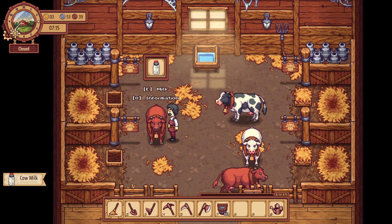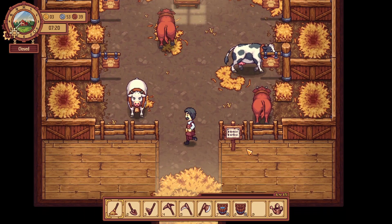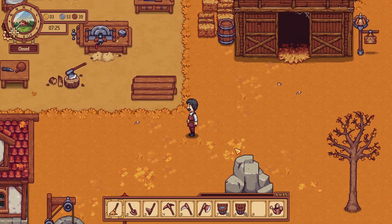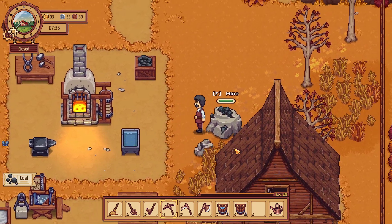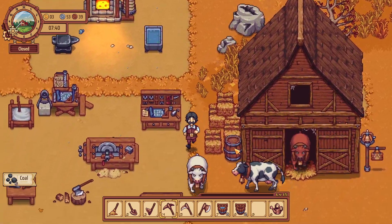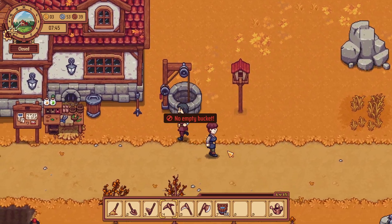I'm gonna cull some of the chicken. Then we'll open shop - everyone else is good, we're good in here. I had to ring the bell. Actually, some of those cows might almost be ready to be culled - I believe that's the right term, like culling a herd where you take a couple out. We still got a little bit more time. Let's go ahead and get the bar open.